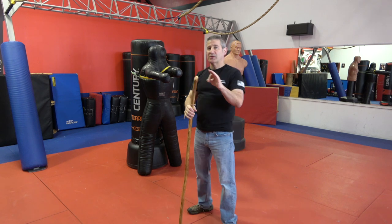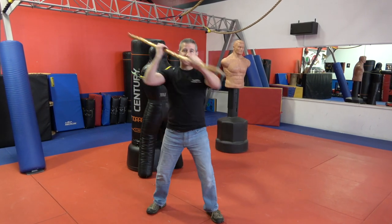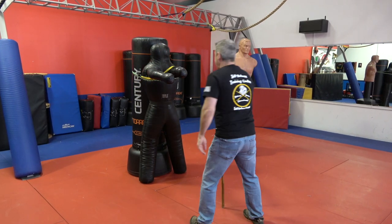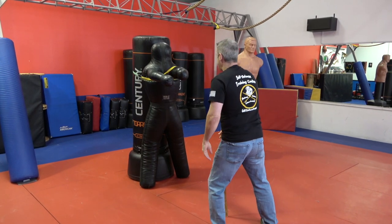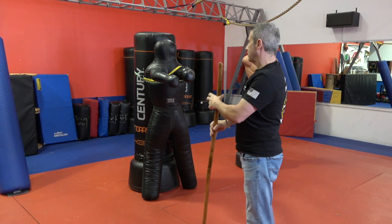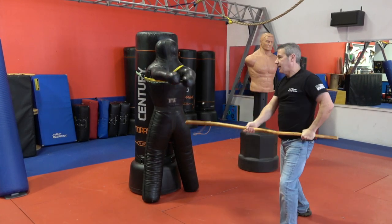We're going to use that balanced position to set up our first strike, and our first strike is going to be a downward strike across the hands. So we step back, bring it up, move to the side a little bit, and strike down. We're going up and down on the offending limb — whether they're trying to grab me, they have a weapon, they're trying to punch me — it doesn't matter. I'm bringing it up into a defensive position and stepping to the outside.